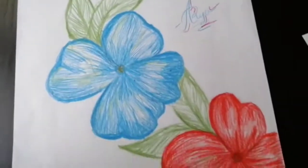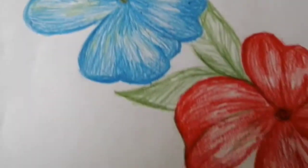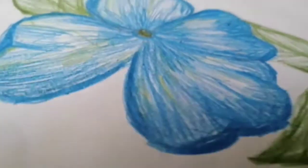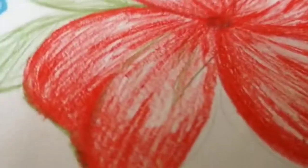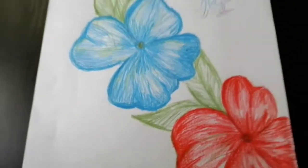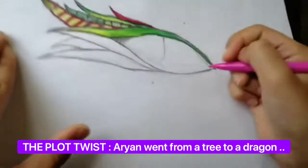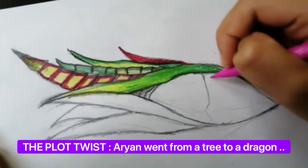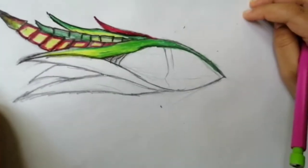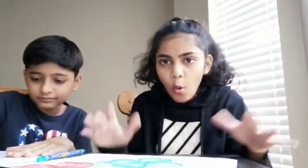Hey guys, this is Aria right here and I'm done with my picture! That's my blue flower right there, that's my red flower — look how red that is. This angle looks really cool. I'm gonna make a few more touches and this will be done. Arian is still working on his picture, but it looks really cool so far — it's gonna be hard to choose who wins.